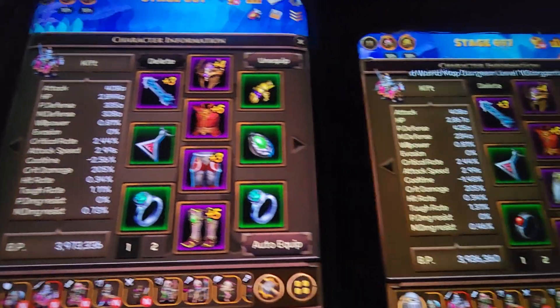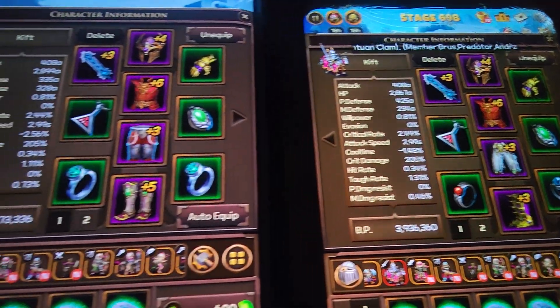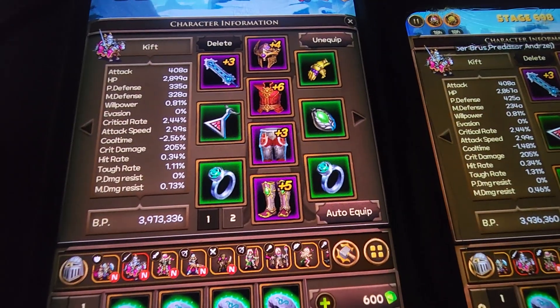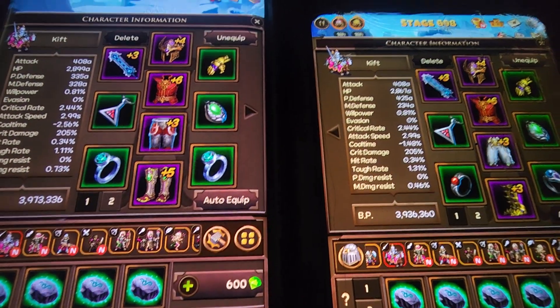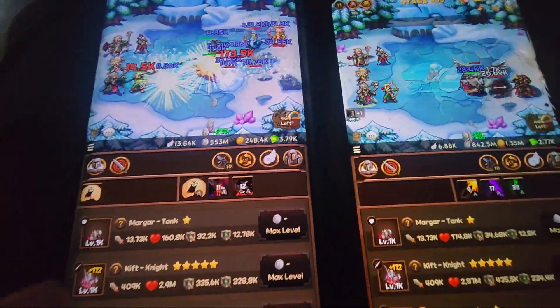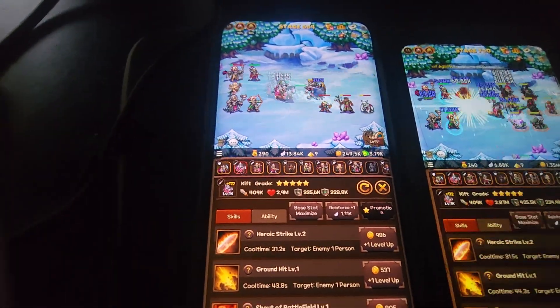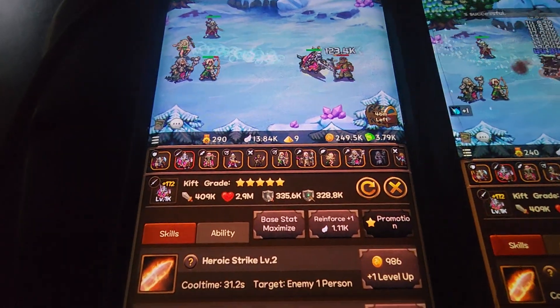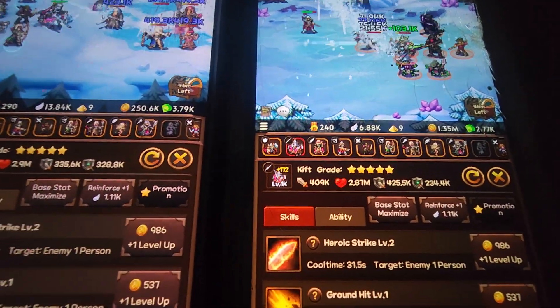We have two KIFs. They pretty much have similar gear, about 40k attack, and about 2.8 million hit points with about 300k defense. If we go here and zoom in, you can see the numbers: 409k, 2.9 mil, 409k, 2.87 mil. It's essentially the same.